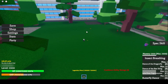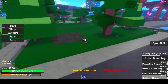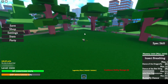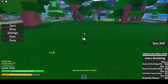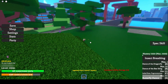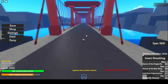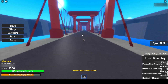On to the next one — Butterfly Dance. You aim your mouse at the target. In my opinion, this ability is not that good, but maybe someone is better than me with it.